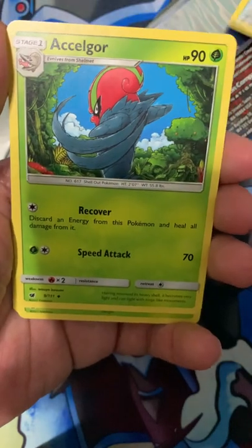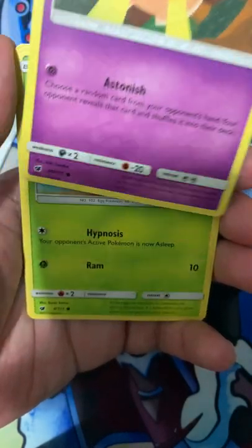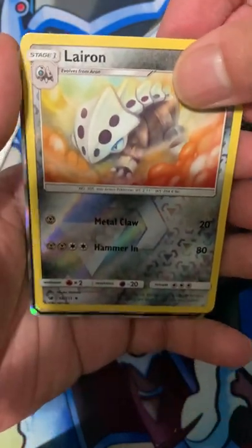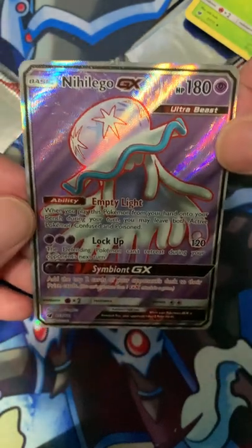We got a fire energy, psychic, Memory Energy, Excadrill, Kakuna, Karrablast, Sawsbuck, Pumpkaboo, Exeggcute, Weedle, an Alolan Ninetales reverse holo — that's a nice card — and we got a Guzzlord GX full art. Evil!